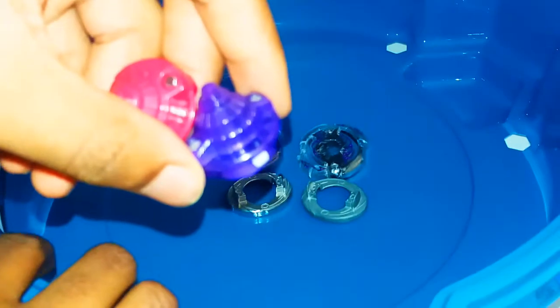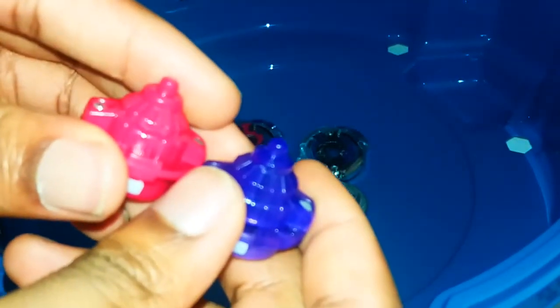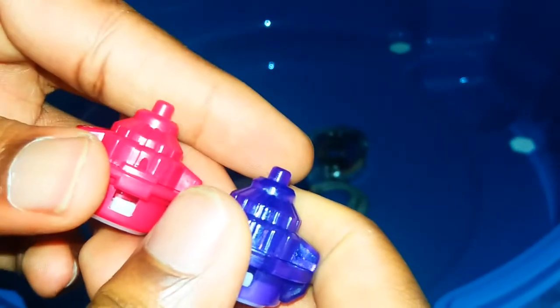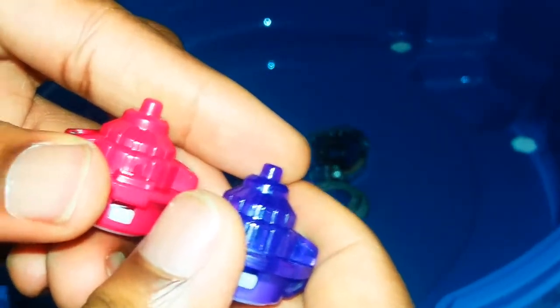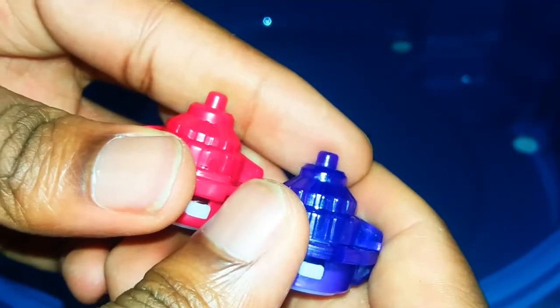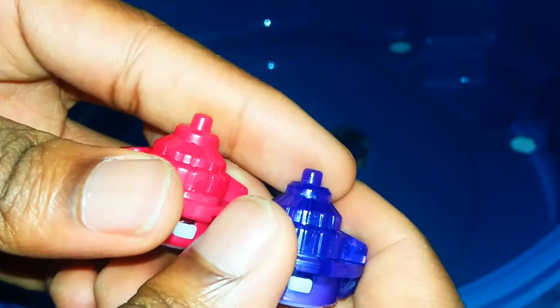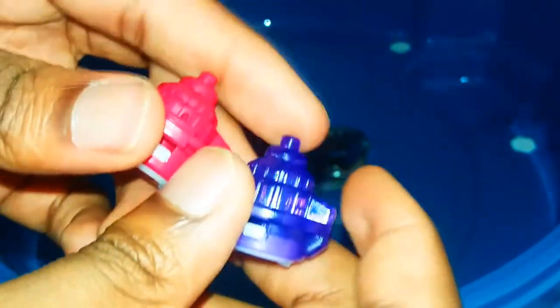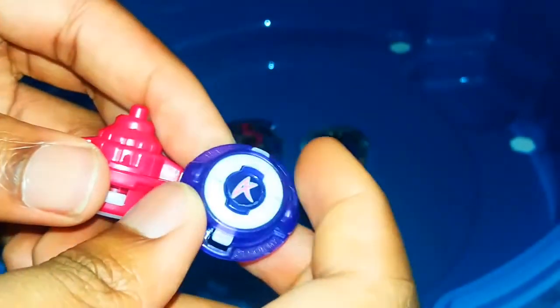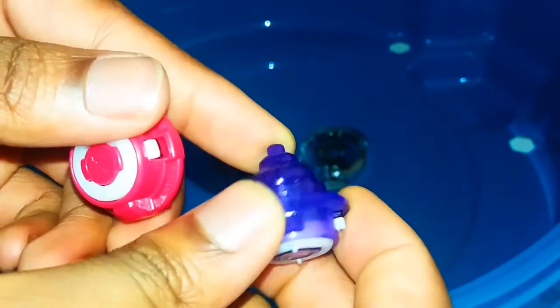For the drivers — or performance tip, as Hasbro calls it, versus driver as Takara calls it — there's almost no difference. They look potentially the same except Hasbro's actually looks rounded off. The red one looks rounded off, while the purple one actually looks just flat. That's a noticeable difference. I think this one will actually have a little bit more stamina compared to the Takara one, because with it being just flat I would say it's more aggressive. But still, it might actually run out of stamina faster.